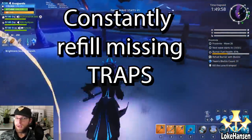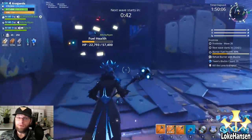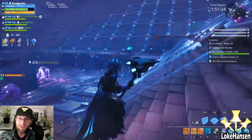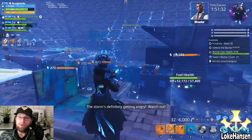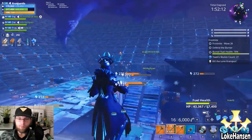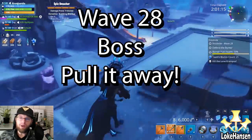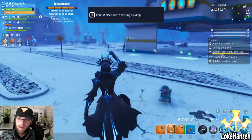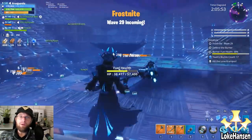Hit supply drops and recycle weapons and traps for materials — it adds up. Refill your traps because they will run out even with great heroes like the Machinist or survivor bonuses for trap durability. Keep an eye on them and tell the constructors. Wave 26 is a heavy smasher wave. Despite heavy smashers, heavy bases, and lag, we made it — as you can see, it's just two drops and they die, no matter if they're smashers, flingers, or husky husks. Wave 28 is another boss — pull it away, stall, stay alive.